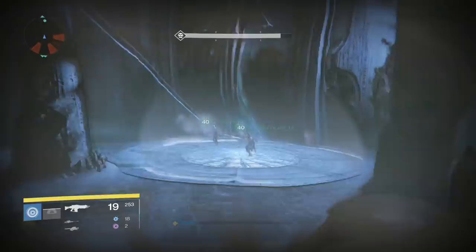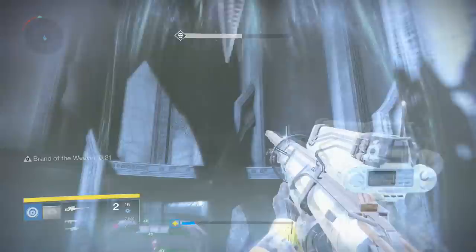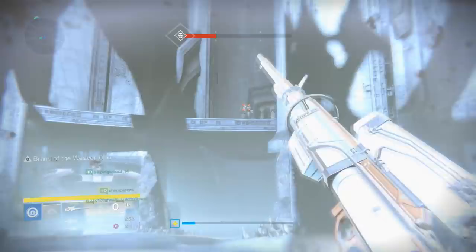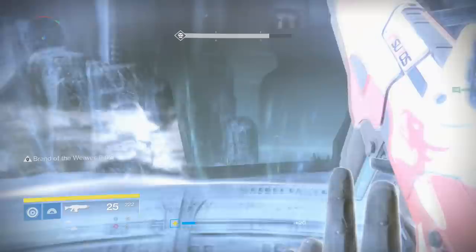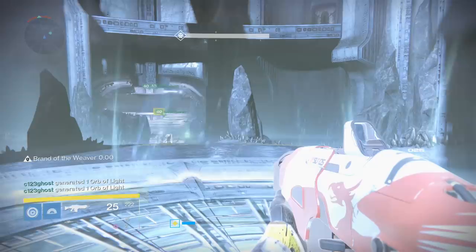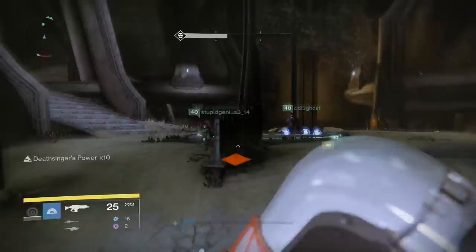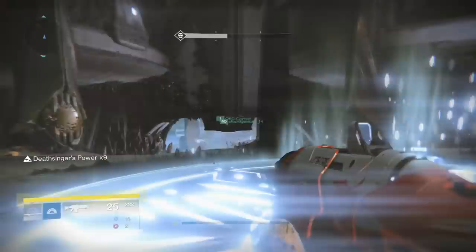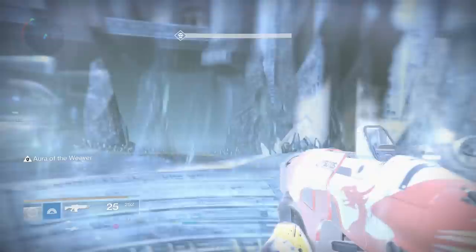The player with Deathsinger's Gaze x10 stands on the middle platform until the Gaze is gone from their screen, then heads back to the Annihilator Totem. Communication is key — call out when you're switching. The two players at the Annihilator Totem transfer the shield again, and a new person gets Deathsinger's Gaze and heads to the middle. Watch out for a Boomer Knight that spawns on the upper level — he has killed many players. If three people are ever in the middle platform at once, something has gone terribly wrong.